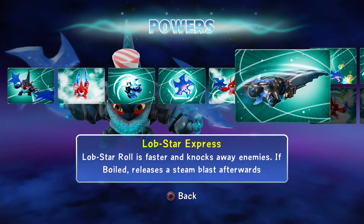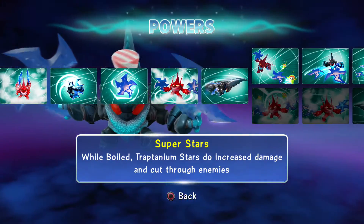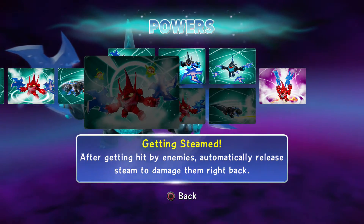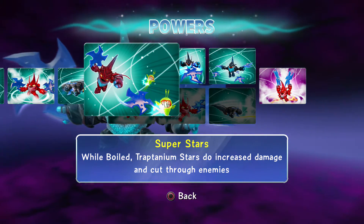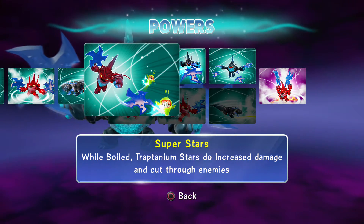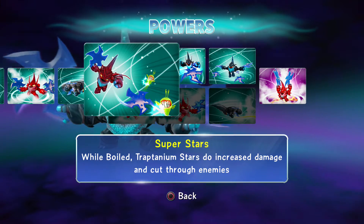Over-Release Steam: while boiling, tap circle to let off more steam. Lobstar Express: Lobstar Roll is faster and knocks away enemies; if boiled, release a steam blast afterwards. I did try the bottom path, reset him, tried both paths, and I gotta go with the Star path for most enjoyable — I really like shooting those stars, especially stronger and faster.